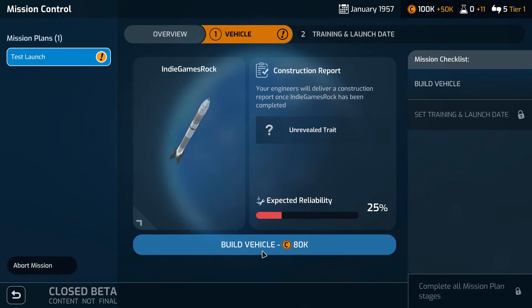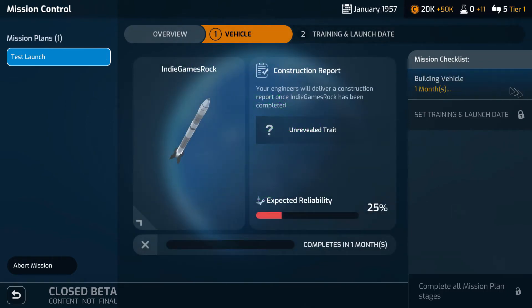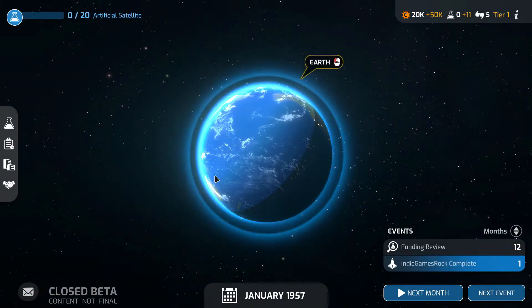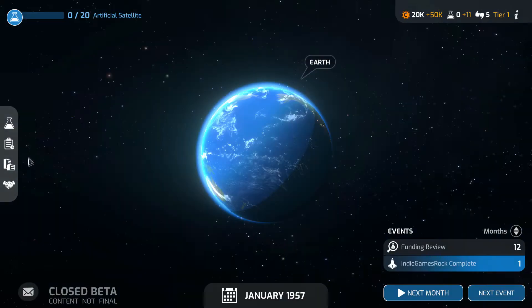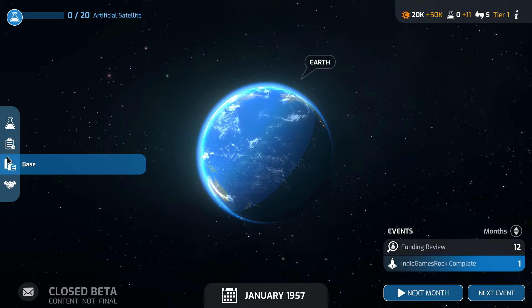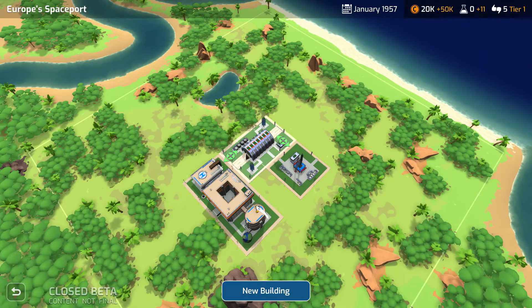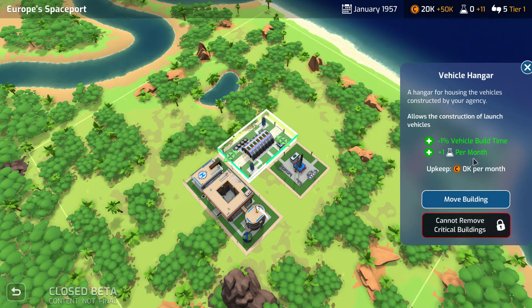Here we go — we build a vehicle, vehicle is approved. One thing I want to draw attention to: expected reliability is 25 percent. I found that strange. I don't know if it's still because it's a closed beta and the content isn't final, but the reliability of my rocket was pretty low.